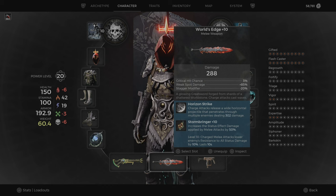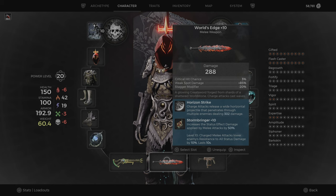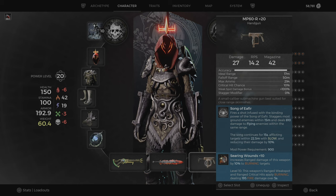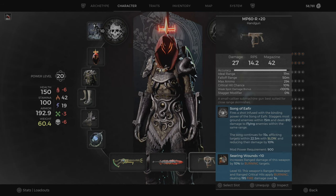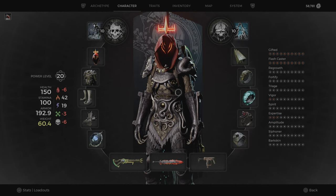I'm also using the World's Edge with the Stormbringer. It increases status effect damage applied by melee attacks by 50%, and charged melee attacks lower the enemy's resistance to all status effects by 10% for 10 seconds. So you just charge an attack with your World's Edge and it will apply elemental resistance reduction to enemies, making your shock do more damage — really good. I'm also using the MP60 with the Song of Aether to slow enemies down. Enemies will do less damage when affected. And I'm using the new Searing Wounds Mutator, which applies burning to enemies and you do extra damage to burning enemies.